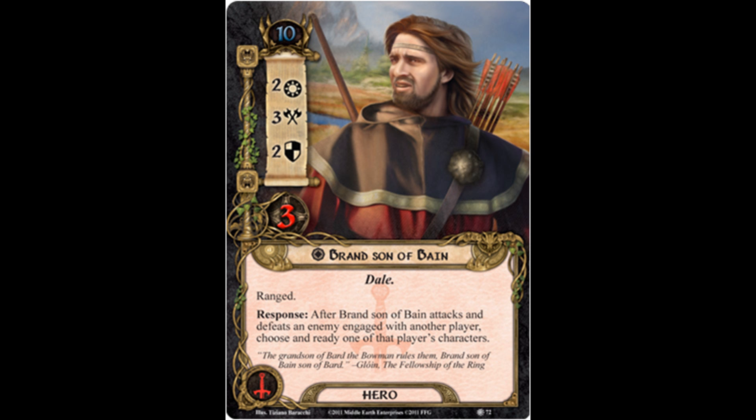So Hinnomarth Riversong, for example — scrying the top of the encounter deck is another one that could work. Unfortunately, there aren't a lot of ways at this point to boost Brand's attack to make sure this is consistent. Dwarven Axe is sort of a staple. Dunedain Mark, one of our new cards from this cycle, could also help make sure his ability is going off. Any amount of ranged characters can help, so if you're playing a ranged deck, perhaps combining all your ranged characters to snipe over to someone else means they can ready their character.